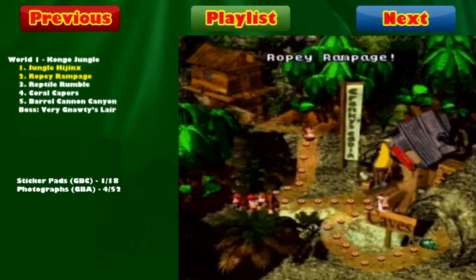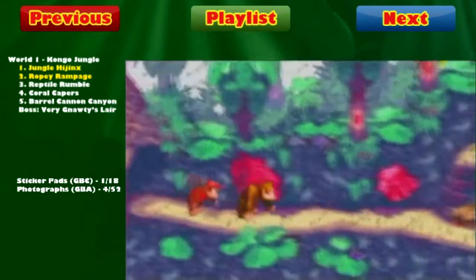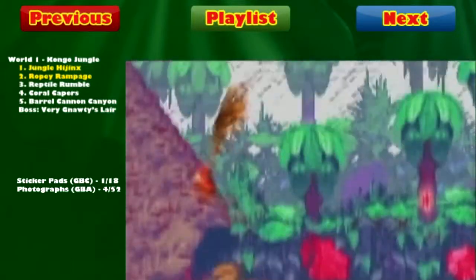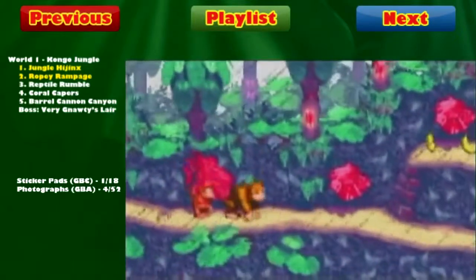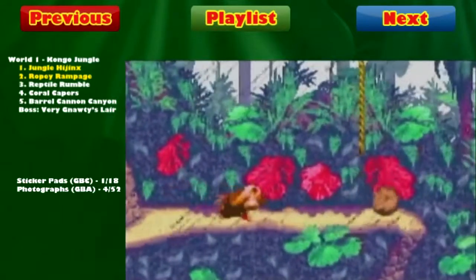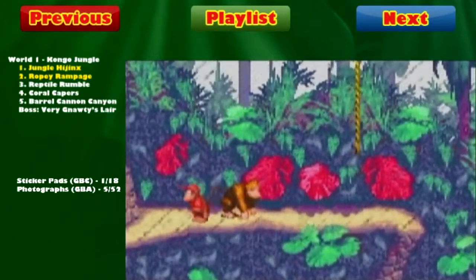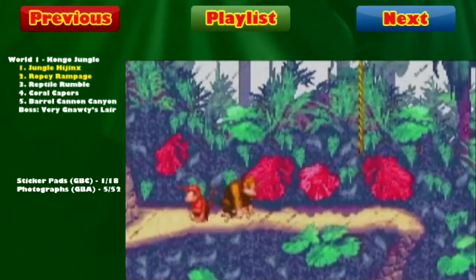There is a photograph you can get in Ropey Rampage in the Game Boy Advance version, so before we proceed to Cranky let's go to the GBA version and collect that photograph. In the GBA version of Ropey Rampage, there's only one photograph and it involves using Donkey Kong. Go up to one of these Army enemies and just use the Kong clap — you do that, you get a photograph instantly. That's pretty much all there is to show, so let's get back to the SNES version.